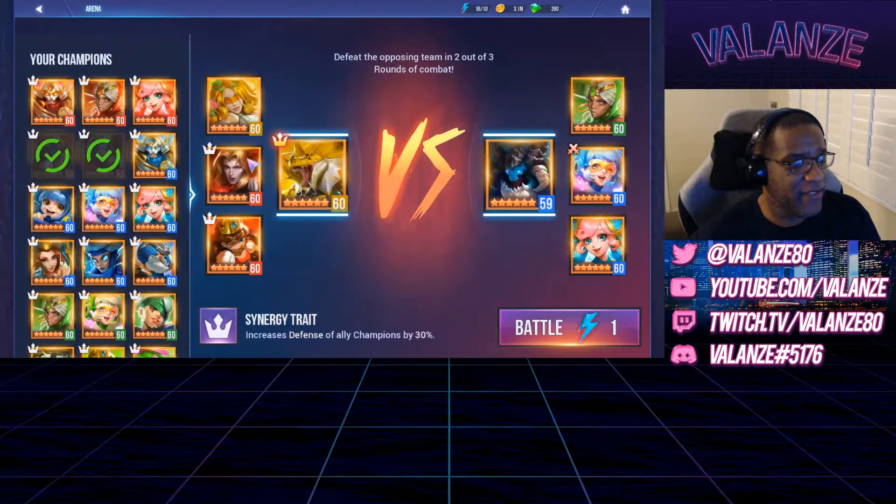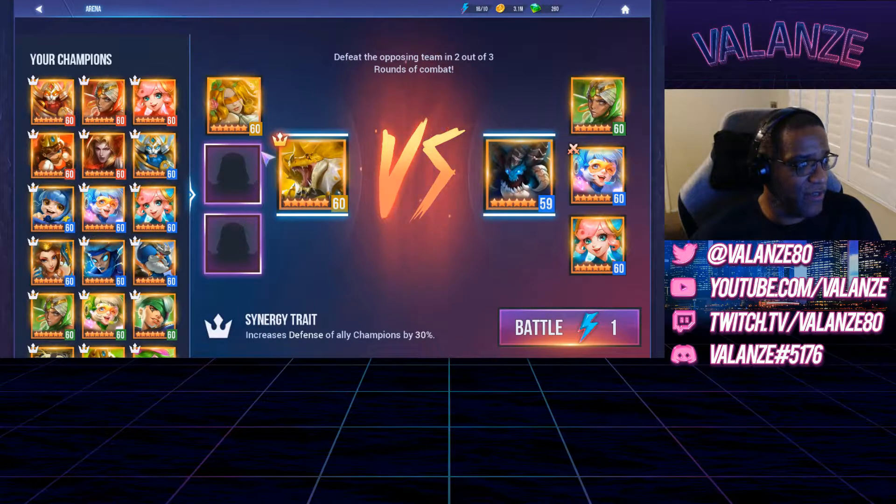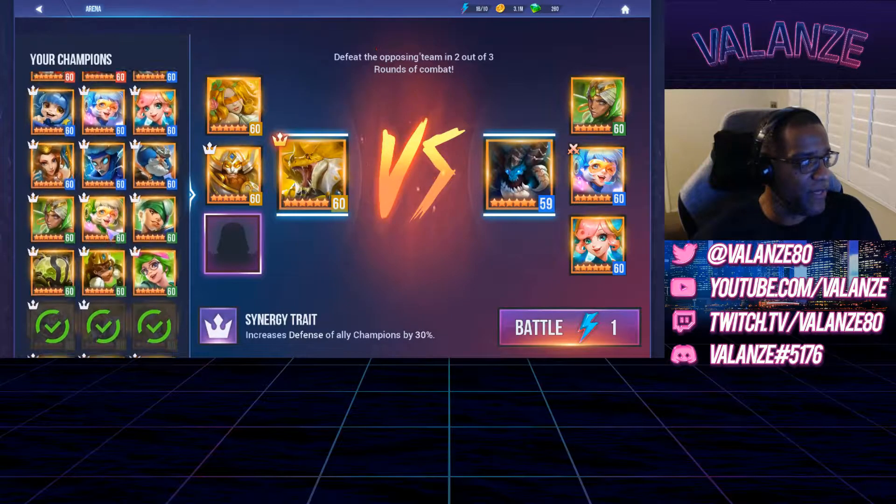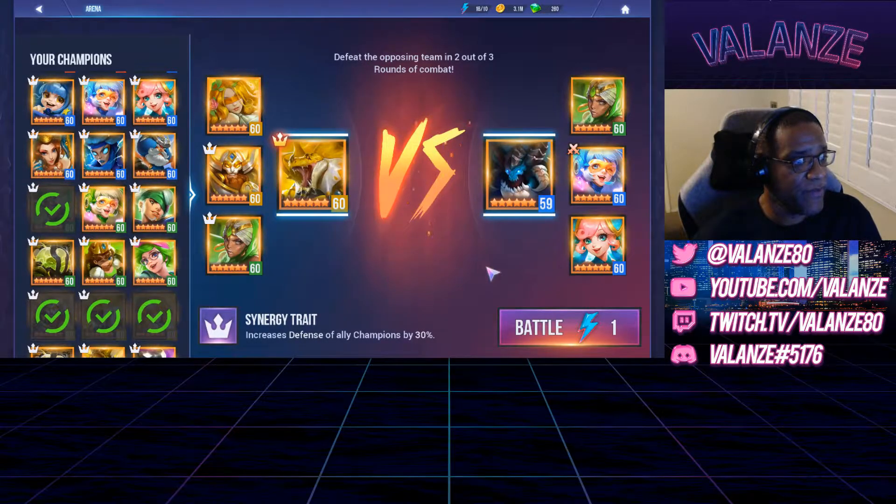We'll do this guy here. He's got a Nature Alia — almost said her name wrong. And he's got a lot of water, so our vamp really is not going to work. So we're going to go AA for shields. And who's going to be our DPS? Let's go Malika, because he's got a lot of water. Let's counter his water with ours. We'll have elemental advantage all the way, and then we'll have a straight-up elemental match.